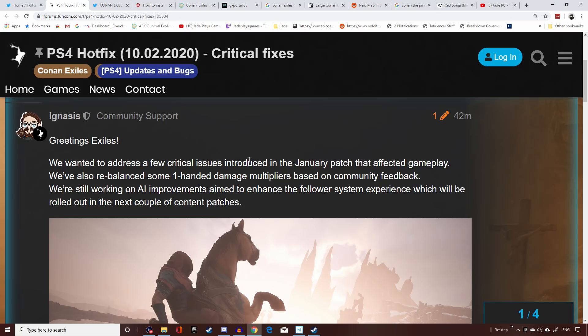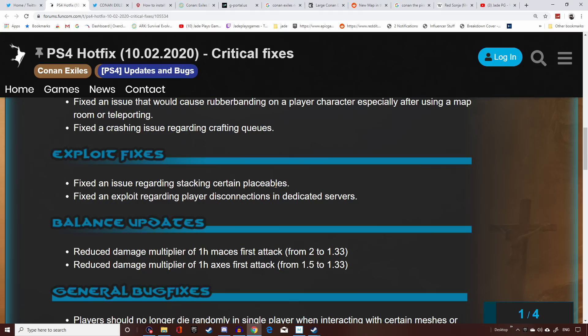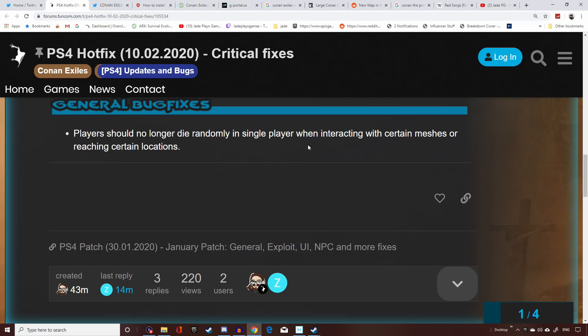They want to address a few critical issues with the January patch. They rebalanced some one-handed damage multipliers based on community feedback and are still working on AI improvements for the follower system, which will roll out in the next couple of content patches. Fixes include: rubber banding after using a map room or teleporting, crashing with crafting queues, an issue with crafting certain placeables, and an exploit with player disconnections on dedicated servers. The one-handed mace first attack multiplier was reduced from 2 to 1.33, and the one-handed axe from 1.5 to 1.33.